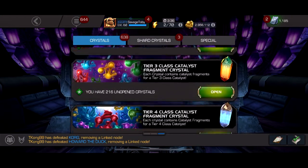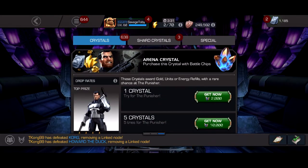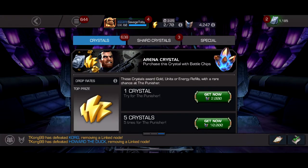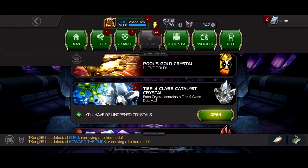But we do have a few more battle chips, so I think we can just buy the normal ones. Let's see if we get like a four-star Punisher. Units are definitely what we want. No units. Okay, so now we're at like three million-ish gold.